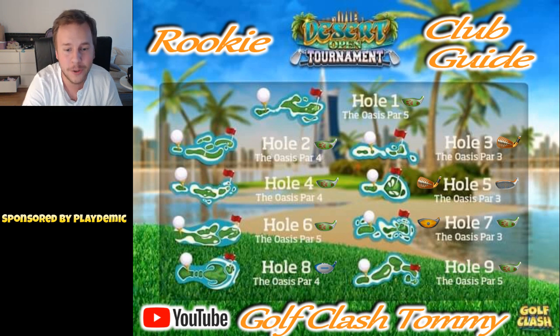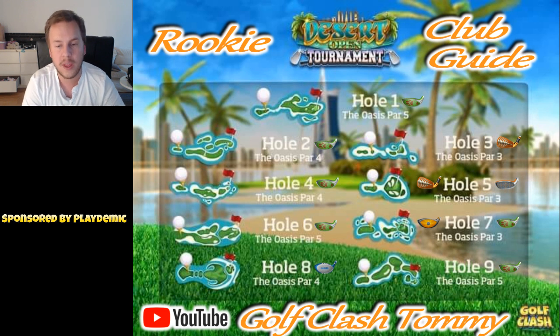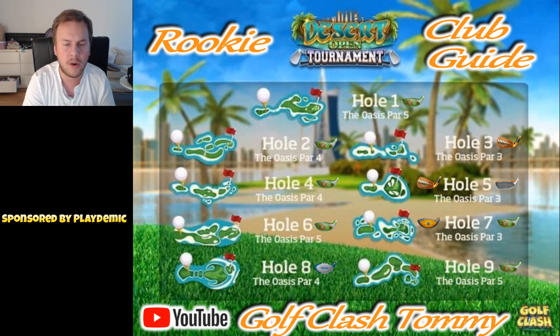We're going to start off with hole number 1, the Oasis par 5. It's important to go as close to the top there as possible. I suggest the Big Dog here because I want some distance with my wood club. Distance is especially important when you're not always playing with power 3 balls - a Kingmaker or a Titan. So if going with a Quasar or Navigator with power 1, a Big Dog or wood club with distance is something you need.